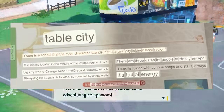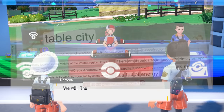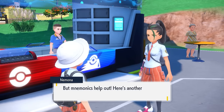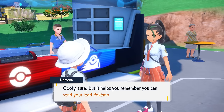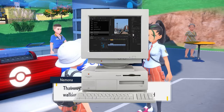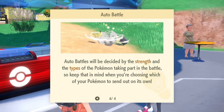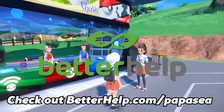Nemo talks about how her goal is to become the champion and attending Mesa Goza is the first step, and since the year just started it's a great time to work on yourself too. For me personally I've been trying to spend less time on my computer since there are days where I'm just sitting here all day which isn't great for my mental health. That is where BetterHelp, the sponsor for today's video, are here to help.